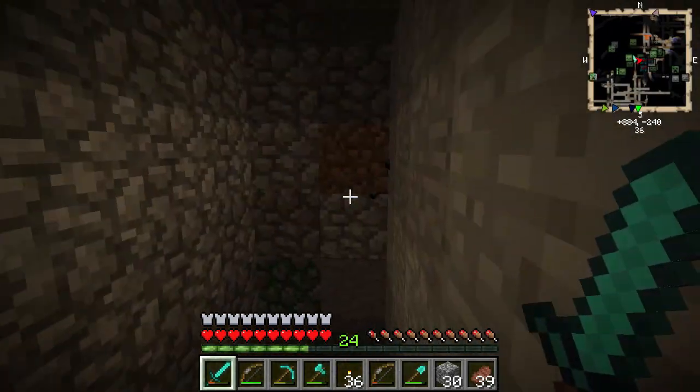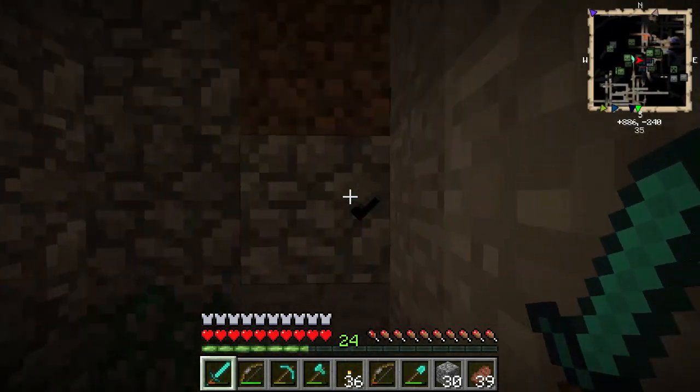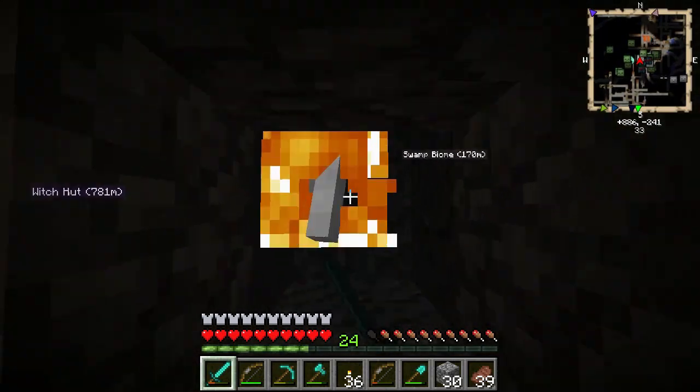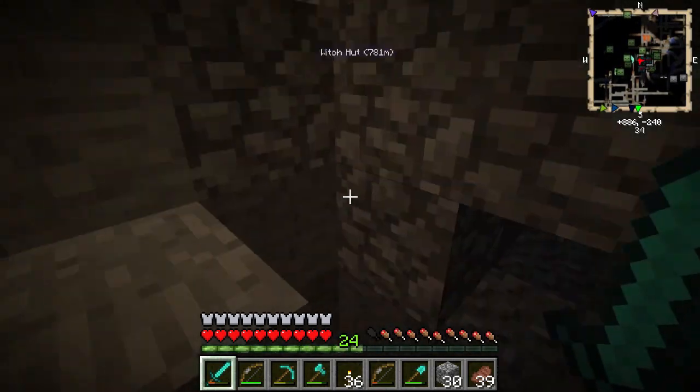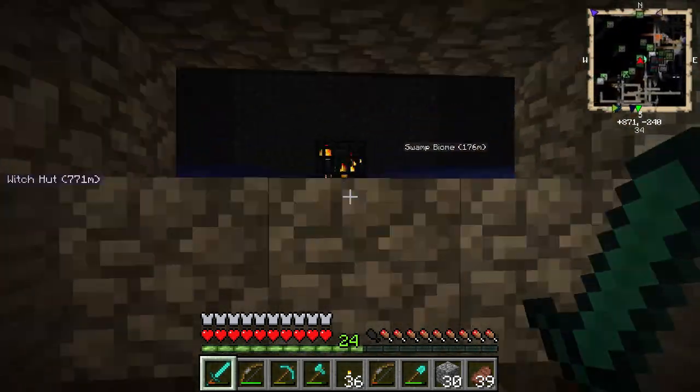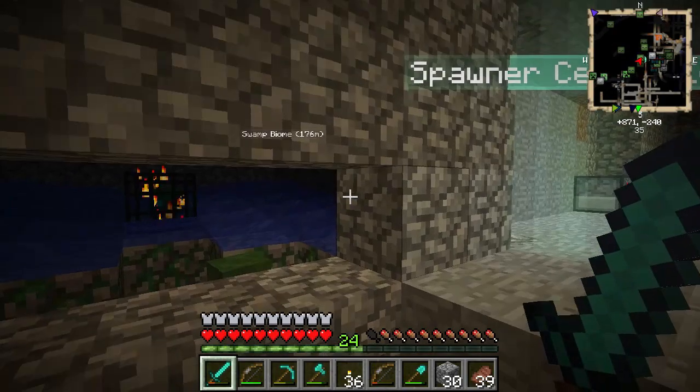I just want to show you guys this little setup right here. Look at all these spiders — get out of here. They probably can hurt me, but yeah, we have these spawners set up. The setup is the same in both of them — I just put two water source blocks in each of the corners.